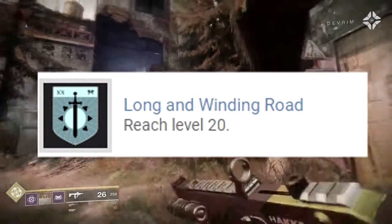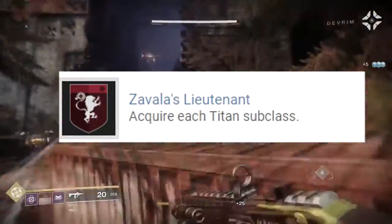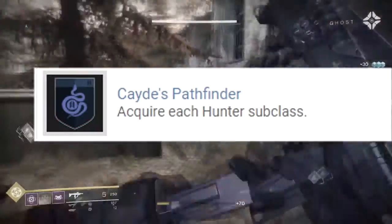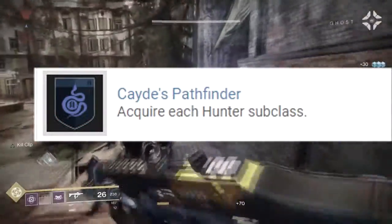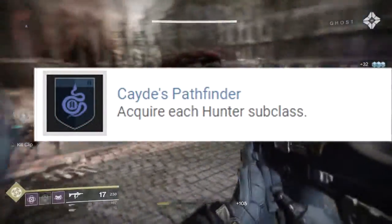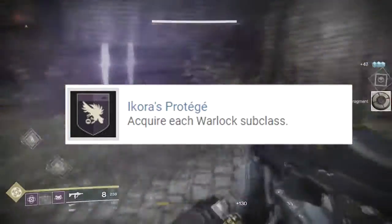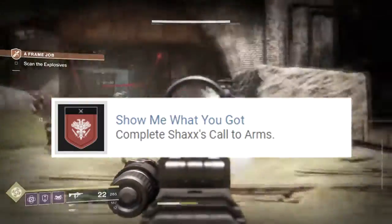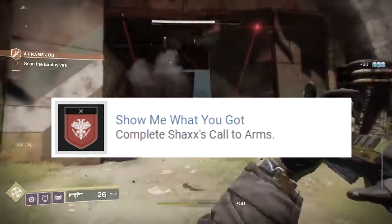Then we have Long and Winding Road: reach level 20, that might be the maximum level. Then we have Zavala's Lieutenant: acquire each Titan subclass. Then we got Cade's Pathfinder: acquire each Hunter subclass. And finally, Ikora's Protege: acquire each Warlock subclass. Pretty obvious. Then we got Show Me What You Got: complete Shaxx's Call to Arms.